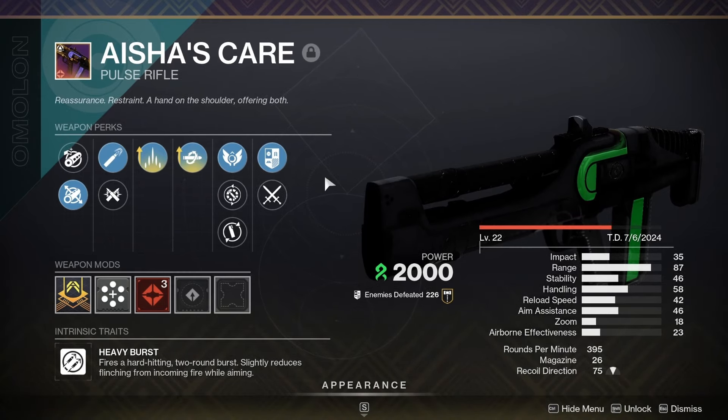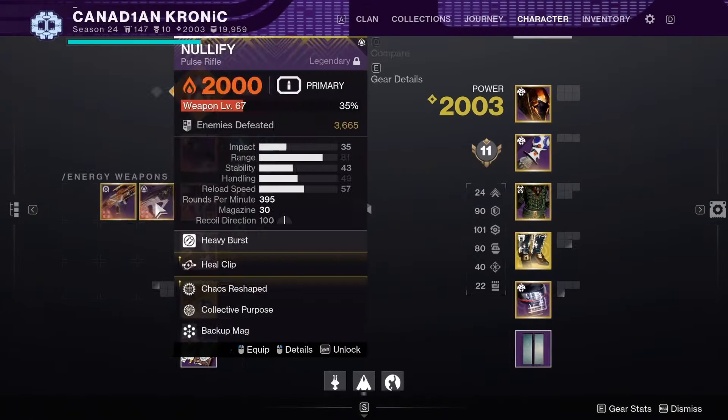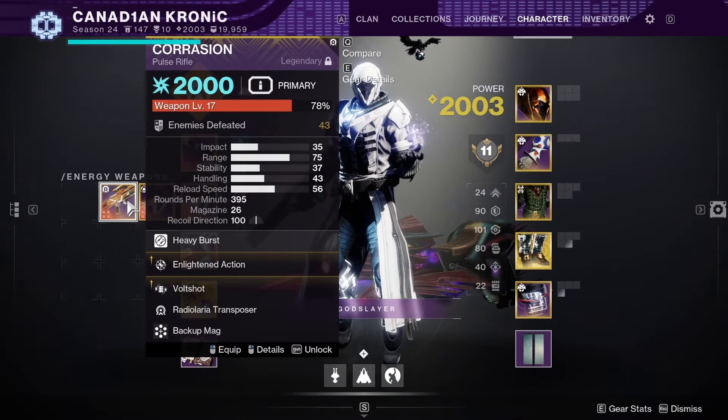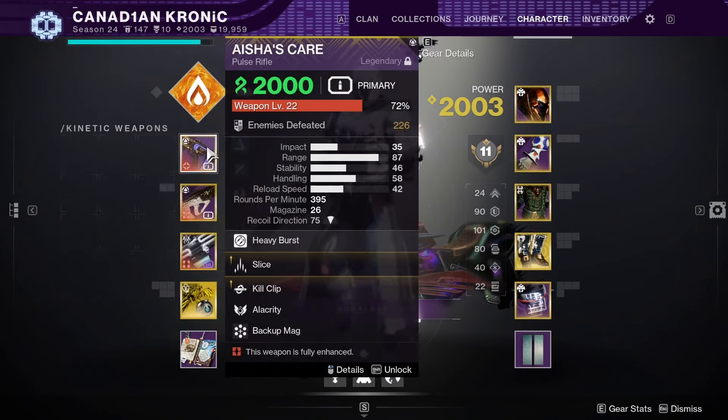The three of them in the game right now are Aisha's Care, Nullify, and the Corrasion. The Corrasion you can get from the Act 2 Echoes Seasonal Battlegrounds and Vendor. You can also get the Nullify from the Salvation's Edge Raid, and then you can get Aisha's Care from Trials of Osiris.